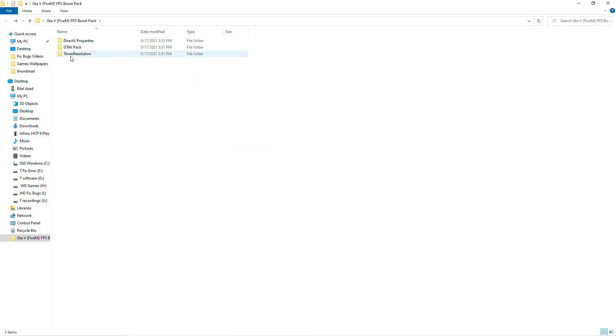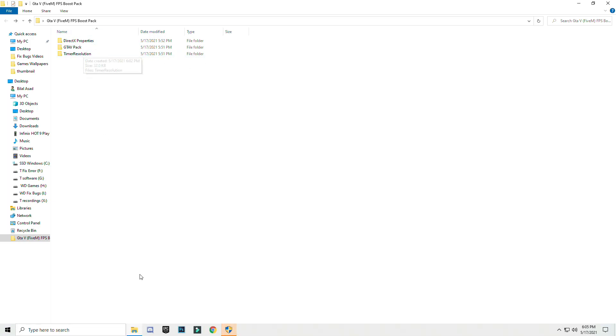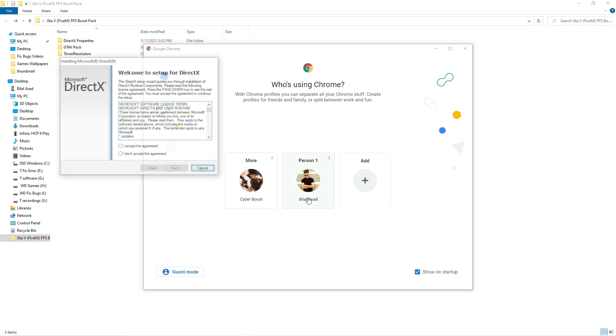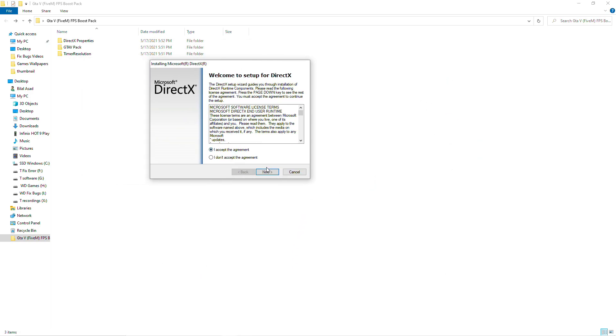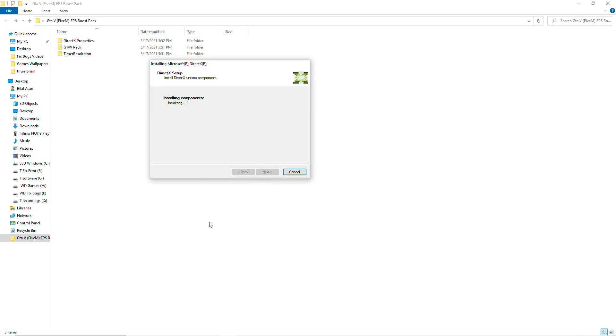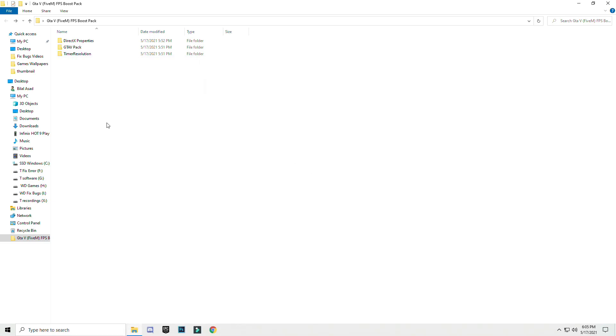Now go to the timer resolution folder. Install using compatible settings. Grant the authority and accept the agreement. The DirectX properties file will install the latest DirectX driver into your computer system. So leave it and open the next step.